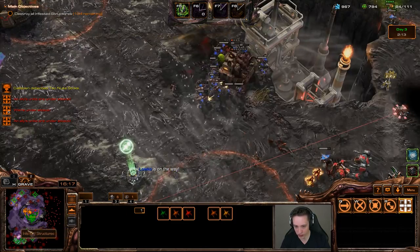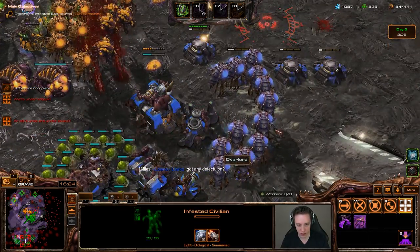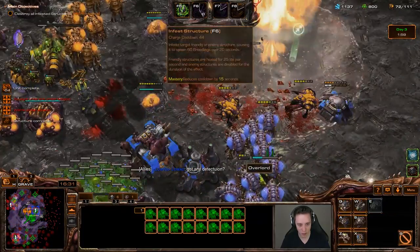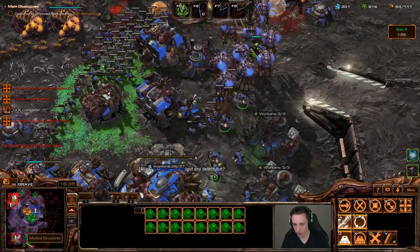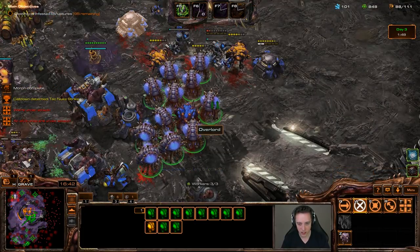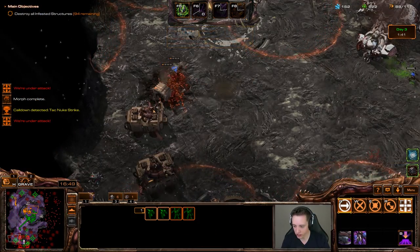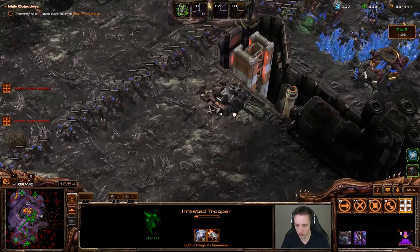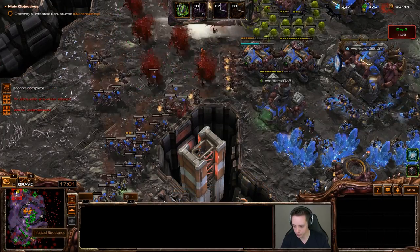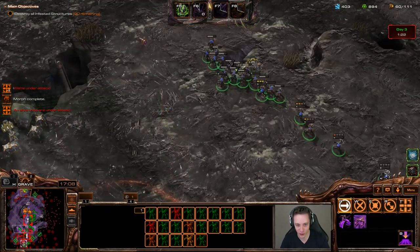These blizzards are actually making this a lot more tricky. I'm trying to get detection out here. Then — that's a lot of my bunkers gone. Those nukes from enemy ghosts really hurt. There seem to be multiple nuclear launches happening. But we are cleaning up this area nicely. Look at the amount of infested leaving my base — it's just that they keep walking into blizzards, so maybe Stukov isn't the greatest choice here after all.